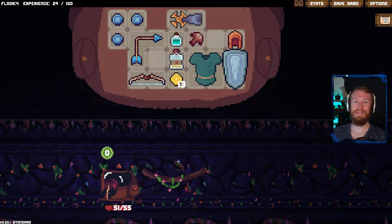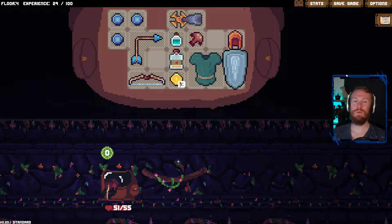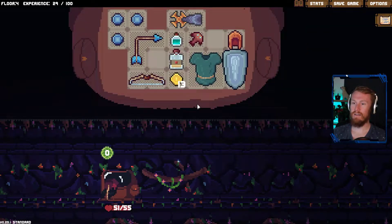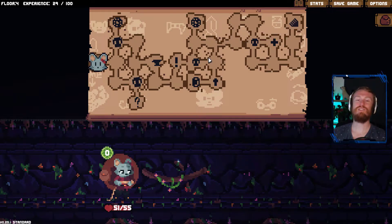Hey y'all, welcome back to another episode of Backpack Hero, where we've decided to go for another range build. Is it a good idea? I'm going to say no, but maybe you can be the judge here as we continue along. We've made it pretty far so far. I can't actually remember the name of the area we're in currently — we're in the start of the Enchanted Swamp.